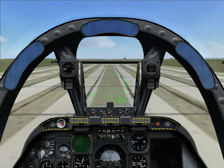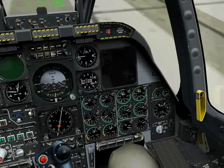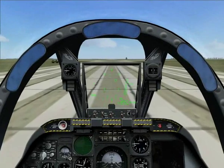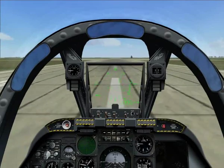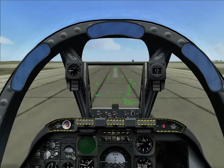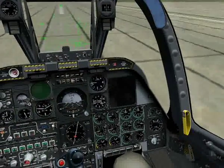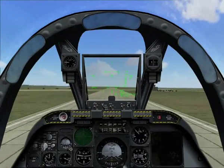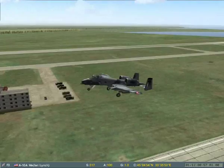One, request takeoff. Manfield 1-1, Tower, you are cleared for takeoff. Gauge is holding steady. Rolling. Gear coming in.